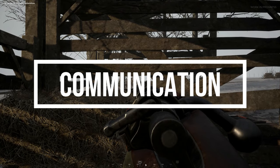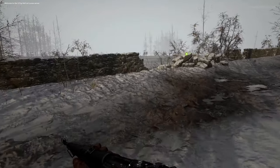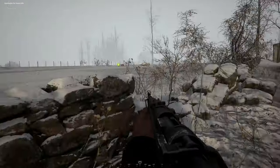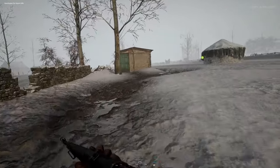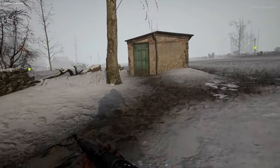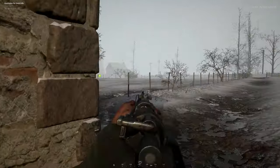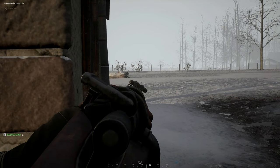Communication. I've said this in pretty much all of my tip videos but communication is key in Hell Let Loose. I highly recommend getting a microphone if you do not have one. It is okay if you don't — just remember to speak to your team and squad in the text chat. If you are going to be a squad leader or a commander then you definitely need a microphone.